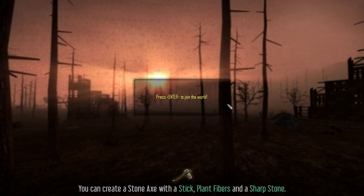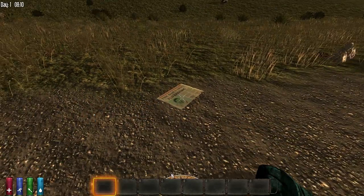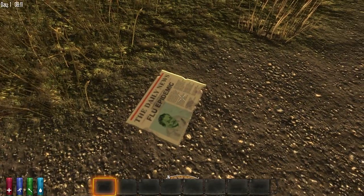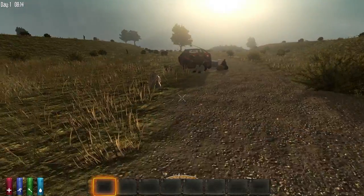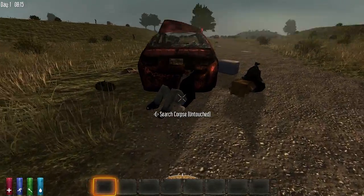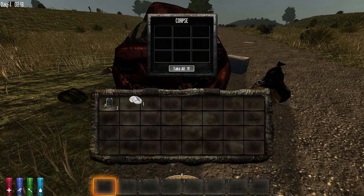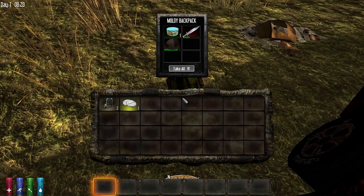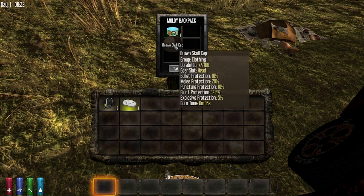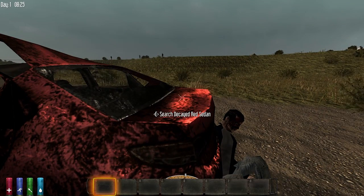You can create a stone axe with a stick, plant fibers, and a sharp stone. So I have to figure out how to make sharp stones. Press enter to join the world. Okay, so here we are in this game. Newspaper. The Daily News - flu epidemic. Knife. The f***.